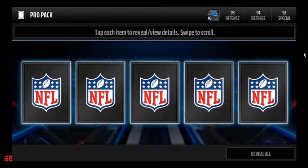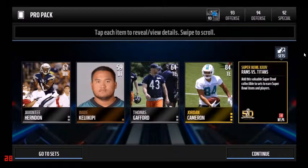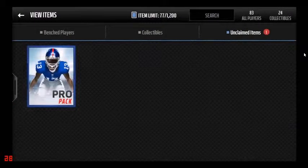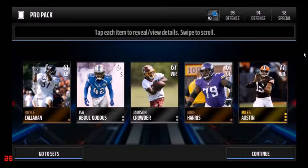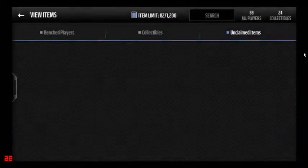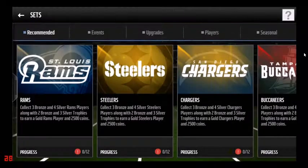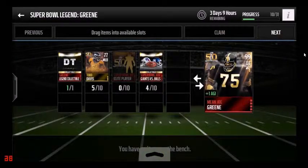There's a Super Bowl Collectible — those don't sell for much but I'm going to put it in the set. I'm hoping to get Mean Joe Green before the set expires. He's actually pretty cheap for being a 99 overall. I'll show you guys his set — I'm not very close to completing it, but I've got a bunch of money saved up.